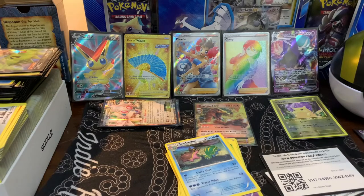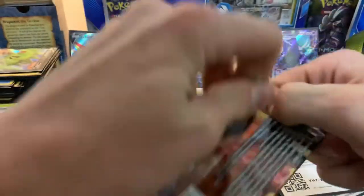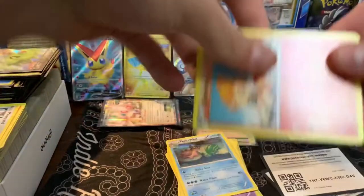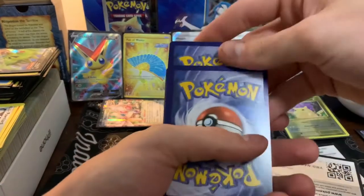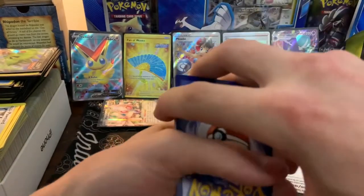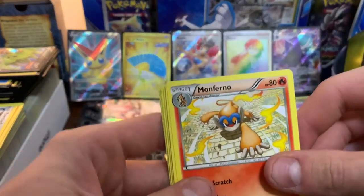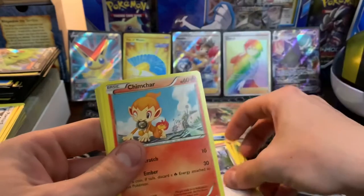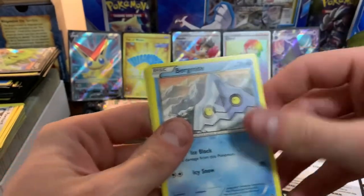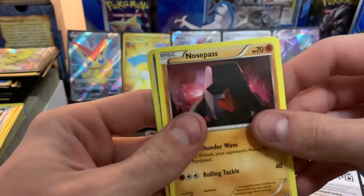Alright, last pack! Let's see if we can pull one of those gold Xerneas BREAK cards — it's the one I wanted when I looked at the card list. Code card. Good luck. One, two, three for XY. I've got Fire for Chimchar. Monferno, Nidorino, Pokémon Ranger, the Chimchar that you saw, a Bergmite, a Bergmite, Clauncher, a Seedot, awesome Nosepass.